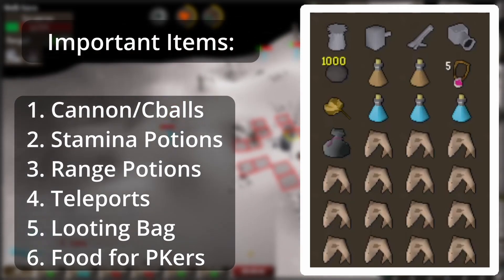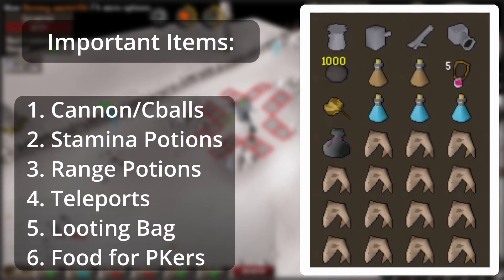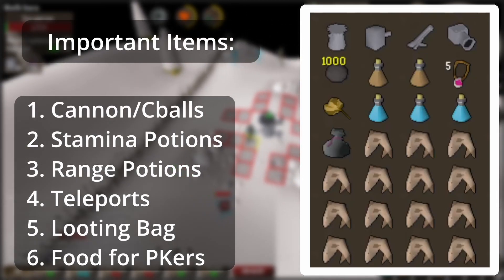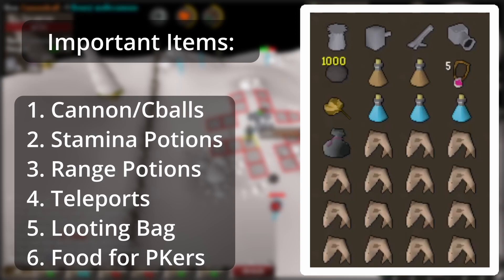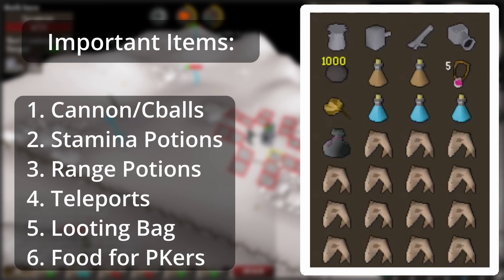Next is a burning amulet or a teleport tab to get there as mentioned earlier. You'll also need a teleport out — something like a royal seed pod or charged dragonstone jewelry like a ring of wealth or amulet of glory. Next are range potions to speed up your task. Finally, a looting bag — you aren't going to be getting a ton of good drops on this task so it's not required, but there are a few stackable items you could grab, and looting bags are fairly cheap to replace so bring one if you want.